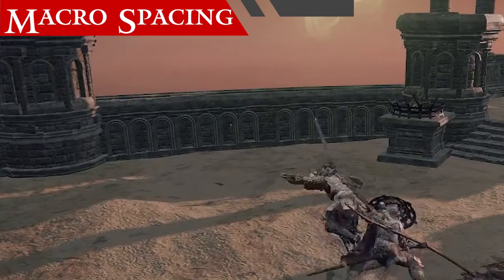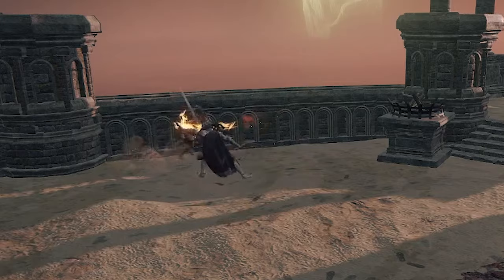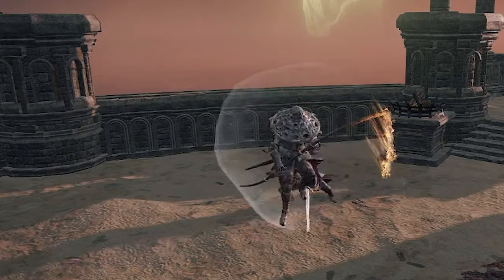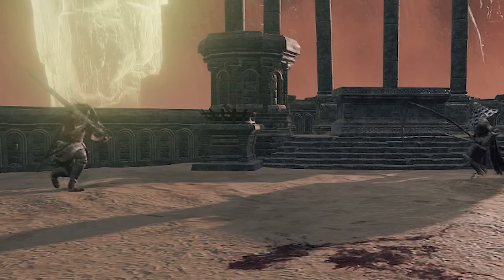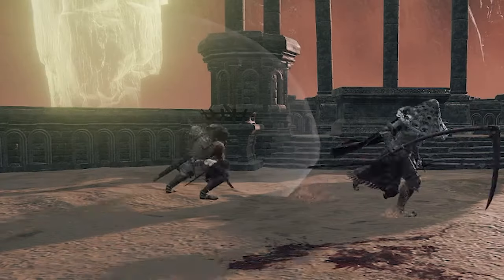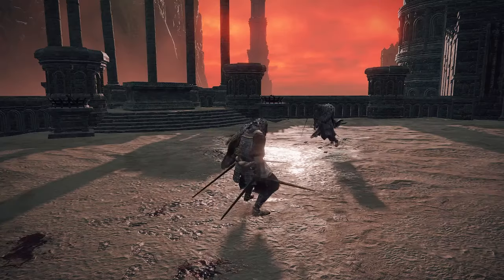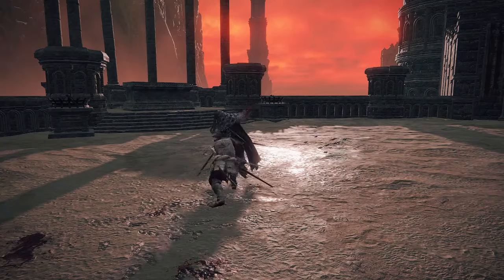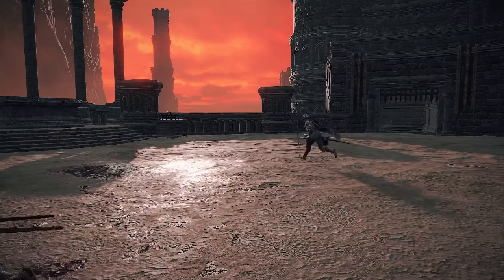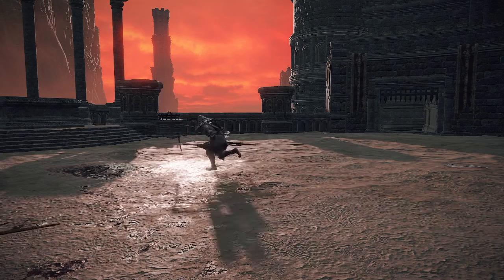Macro spacing, or footsies, is the attempt to break neutral by either generating enough pressure by wedging your opponent into a corner, or punishing a mistake. When moving within this space, the general strategy is to either bait your opponent into whiffing their attack in order to punish their mistake, or to punish a flaw in their movement to gain advantage state. Dark Souls as a franchise has always favored passive playstyles geared toward whiff punishing, which is why setups like power stance spears, straight swords, and halberds are so strong in this game.